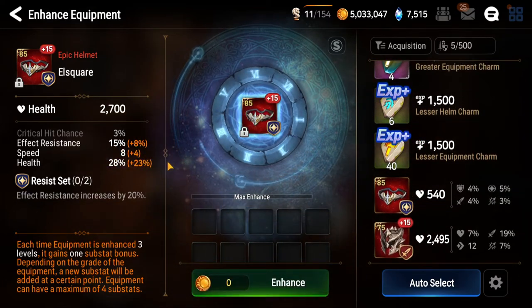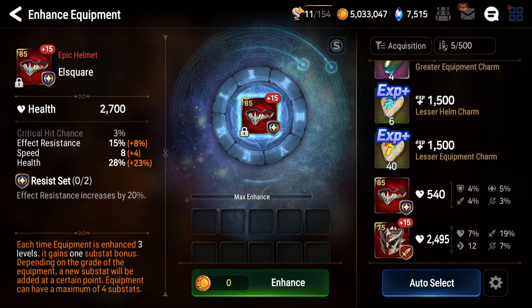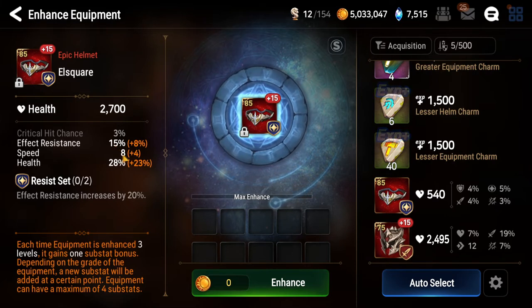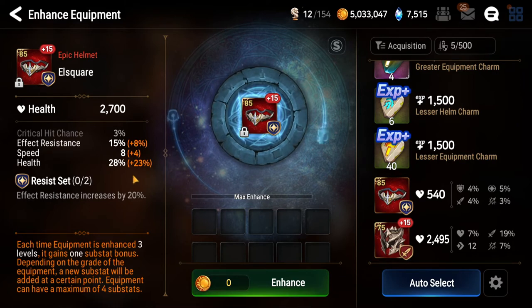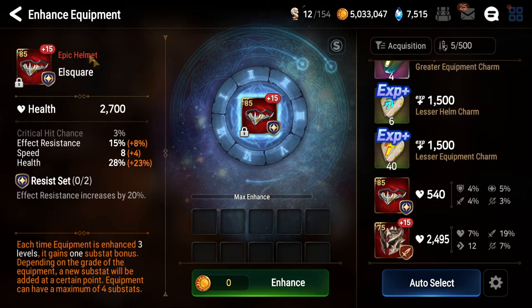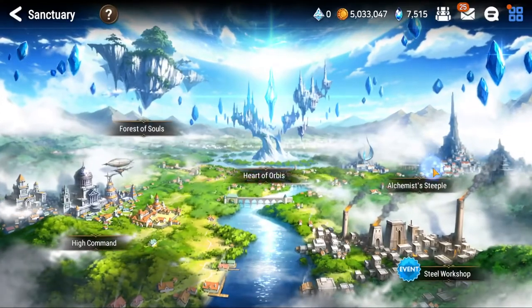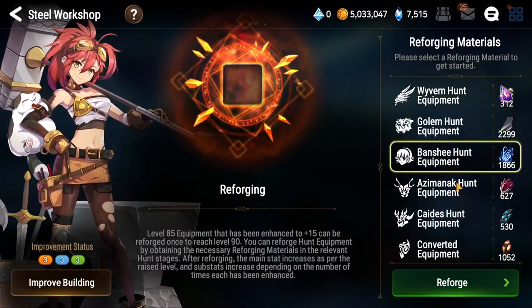This is a very impressive piece. Some people calculate a gear score. The way they do it: double the crit hit chance - so six doubled is 12, plus the 15 from something else is 21, then double the speed, so 21 plus 16 is 37, then 37 plus 28 is 65. So people say this is a 65 GS gear score piece - pretty high up there. That's one way to calculate it. This piece has high health, good speed, and effectiveness - all you'd need to do is switch out the crit chance. I'll go to reforge.